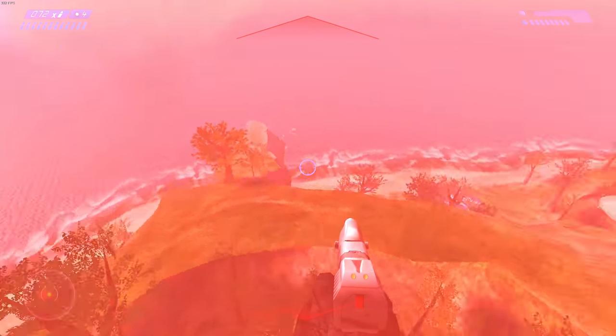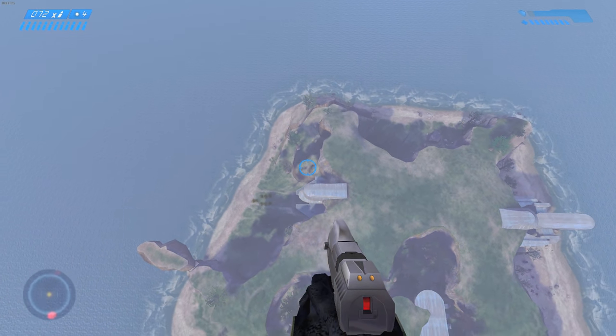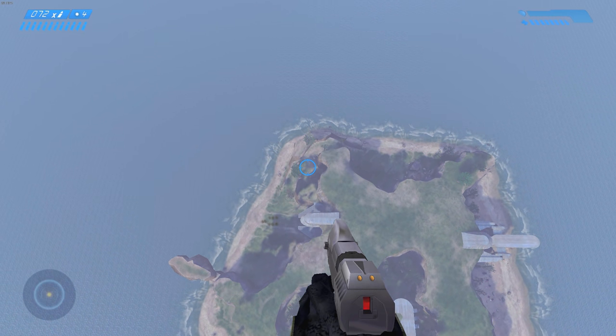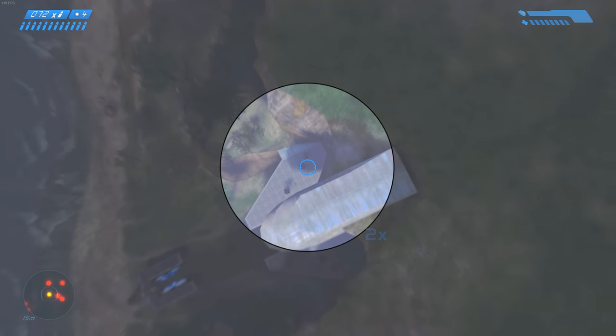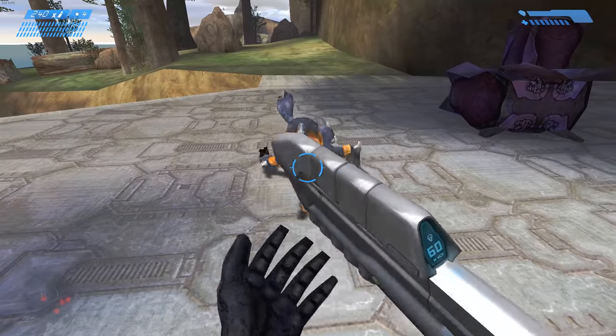Following on from that we have the Halo Combat Evolved hunter launch. This one actually requires you to have Acrophobia. A link to how to get Acrophobia and Feather for Halo Combat Evolved is in the description — very easy to get. It's the same thing: you wait for the hunter to hit you, you jump above him, and it'll send you flying into the sky. A lot of the launches I do require Feather and Acrophobia for both Halo 2 and Halo Combat Evolved, and that's purely because once you fall for a certain time the game kills you.